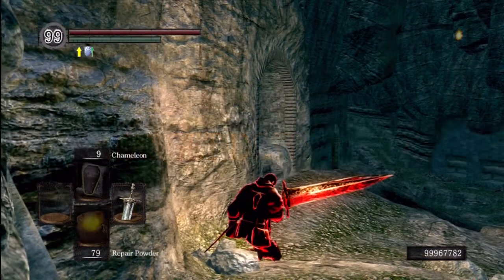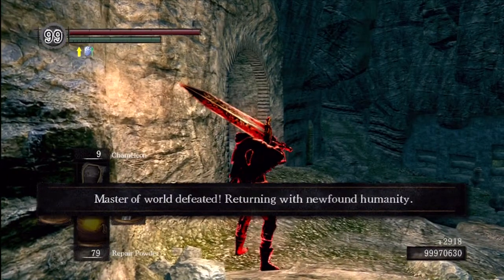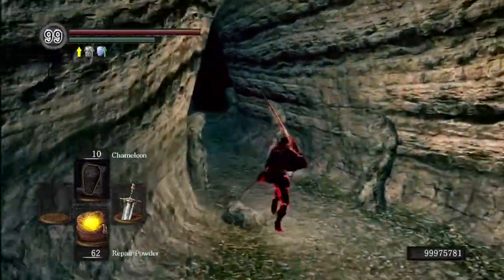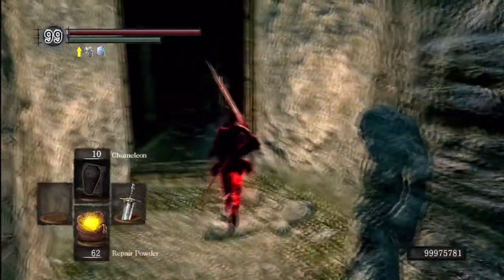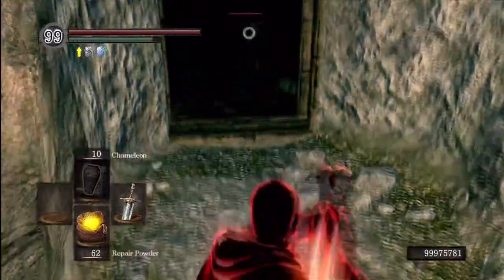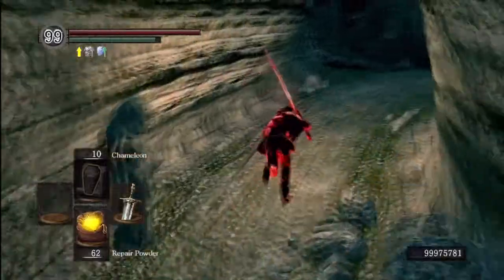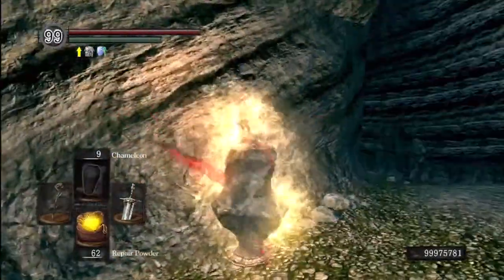The thing about being a Red Phantom is you're there to win by any means necessary. It's not a duel — you're there to invade them and kill them, take their humanity and gain some souls. Obviously I don't need souls right now, but that's the purpose of the Red Eye Orb. He tries to bow — I'm not having that. I'm gonna run around the corner and cast the Chameleon again.